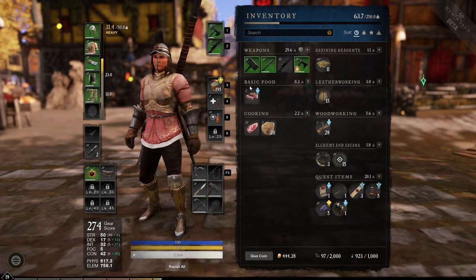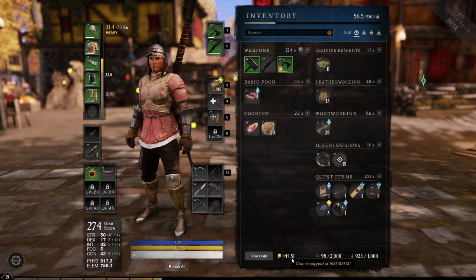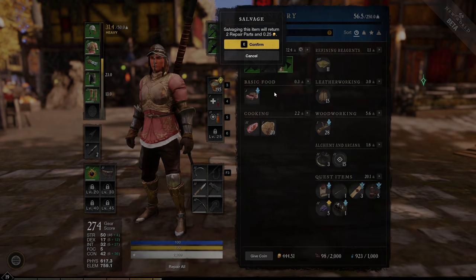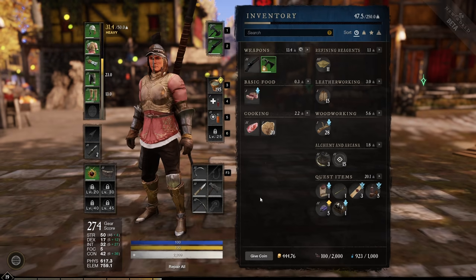You actually get gold when you salvage an item. So not only do your repair parts increase, your gold increases as well.